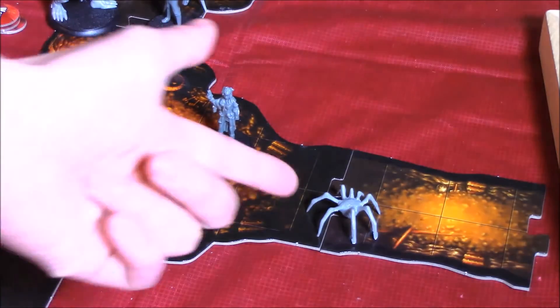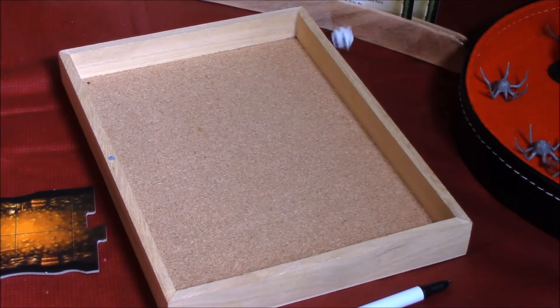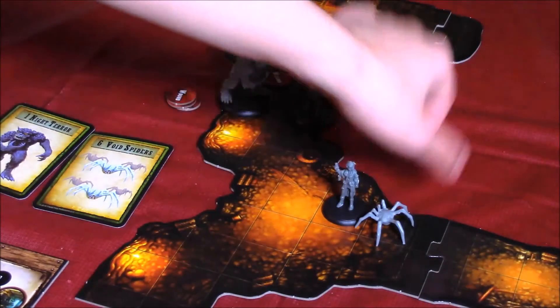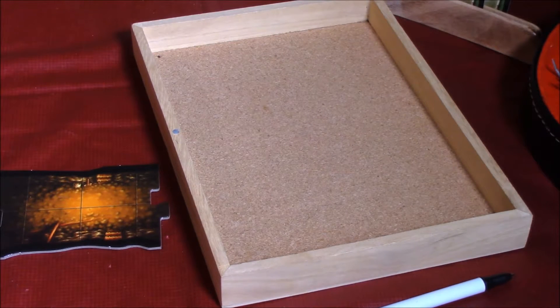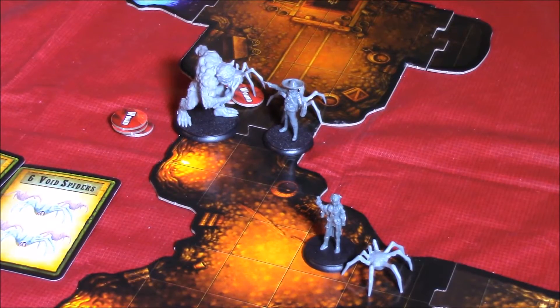This spider is going to try to target a hero, so let's roll to see which random hero it targets — one is B, and we rolled a one, so it's going to attack B with two combat dice. Wow, double hits! Let's defend — defense of three or higher — and B is really good at blocking attacks. She defended against both of those hits and is not taking any damage.